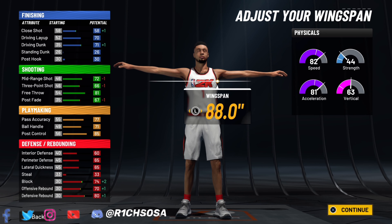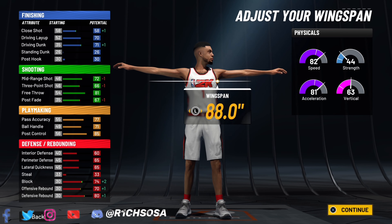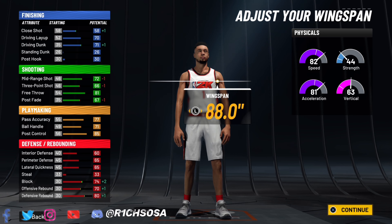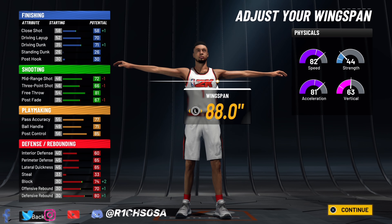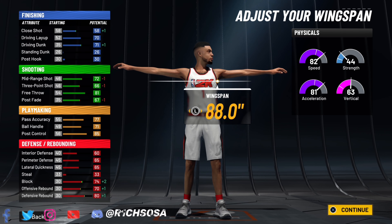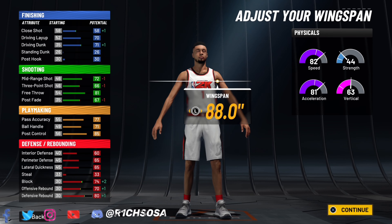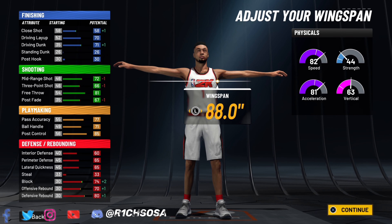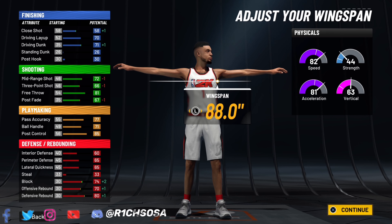You can make changes, but the build name is subject to change. For the weight, we want to be the fastest possible so put the weight to 193 — it only takes off one tick from the vertical. For wingspan, you have a couple of options: the max being 88.0 or you could go with 82.0. Both are fine, and anything in between works too, but if you go outside that range the build name is going to change. I'd highly recommend going with the max wingspan at 88.0 to get much better contest on the defensive end.